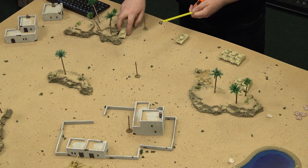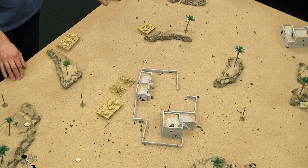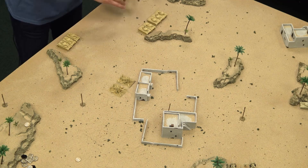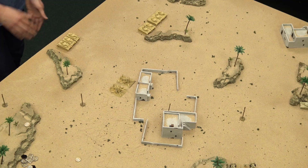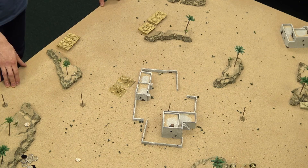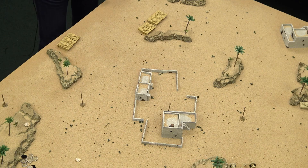Igor places his remaining Panzer IVs out of line of sight of the 17-pounders, and I place my other Grant behind the hill. Igor was smart with his deployment — he left his 88s for the last pick, just to see where I was at. He places them right up on the hill to have a very good line of sight.